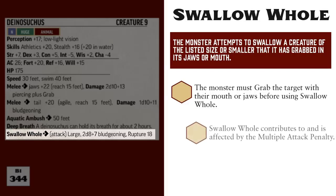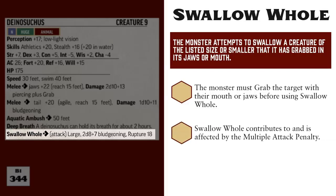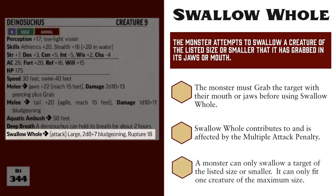The attack trait is self-explanatory. Using Swallow Whole contributes to, and is affected by, the multiple attack penalty. The next part says Large — this is the largest sized creature it can attempt to swallow. Also note that it can only swallow one creature of the listed size, but there is no hard limit to the number of smaller creatures it can have swallowed at any given time. So this Dinosuchus only has room for one horse in its stomach, but can fit as many humans and goblins as the GM allows.